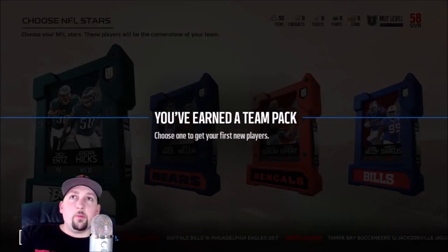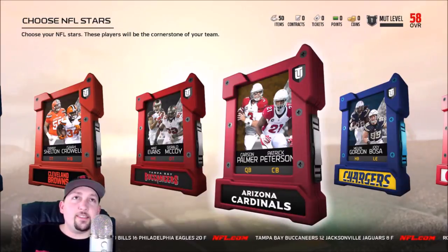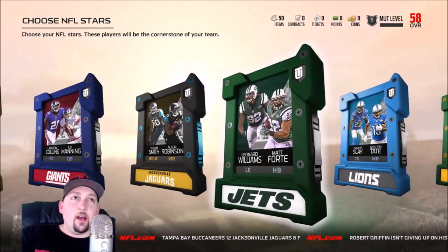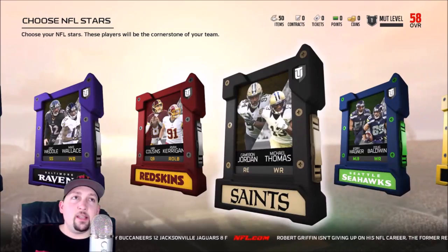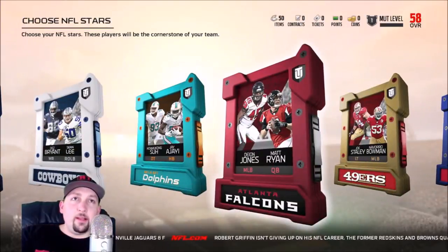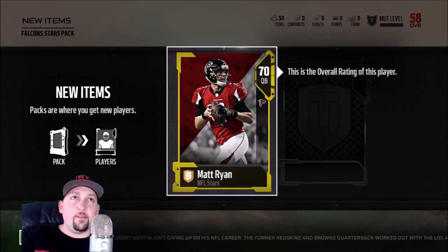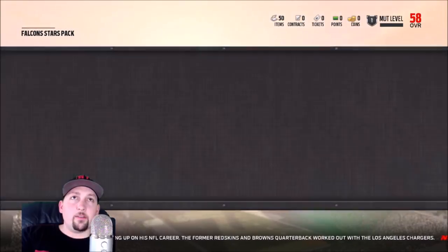Let's open up our first pack. I didn't know you get to choose between these guys — they all suck anyway, their speeds are terrible. I think I might actually take the Falcons because I'm thinking Deon Jones might crack 80 speed — he's the fastest middle linebacker in the game. Let's give it a try. At the very least he should have like a 77 speed. It doesn't even let me check him right now, so we'll go back and check that in a minute.